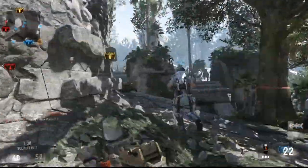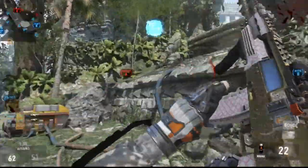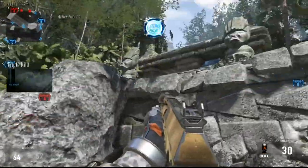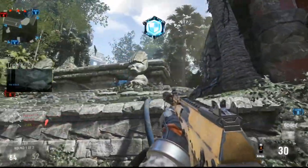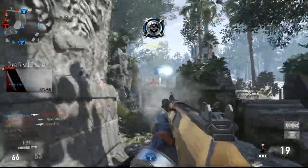So as for the gun I'm using, I'm using the AK-12 — pretty standard for my nuke classes. It just seems to be the best gun for me to get nukes. The attachments are the suppressor, the grip, and the quickdraw attachment. This gameplay is a little bit older, so this is before I stopped using the quickdraw attachment.